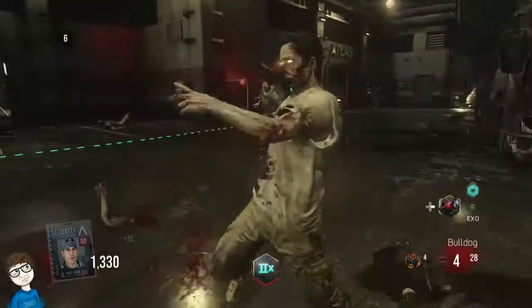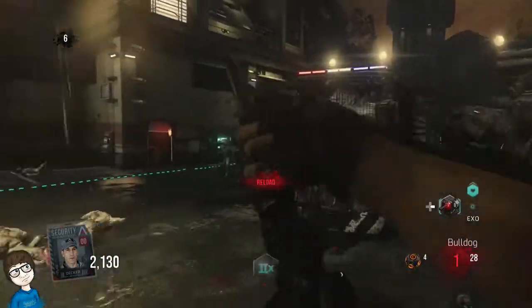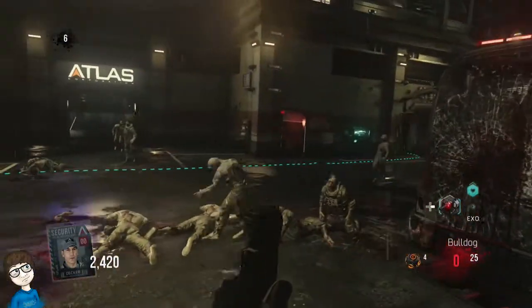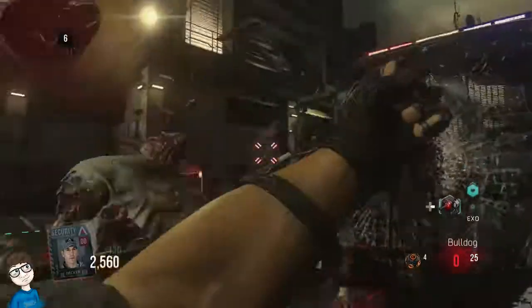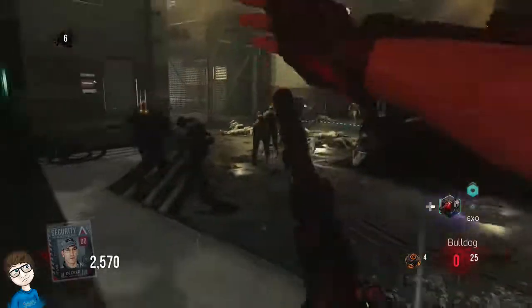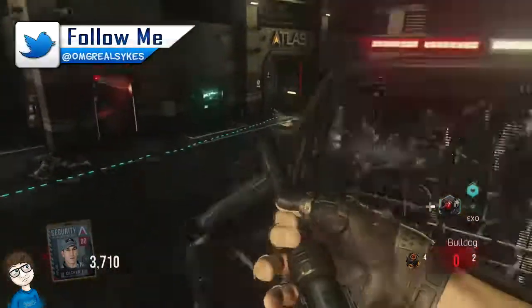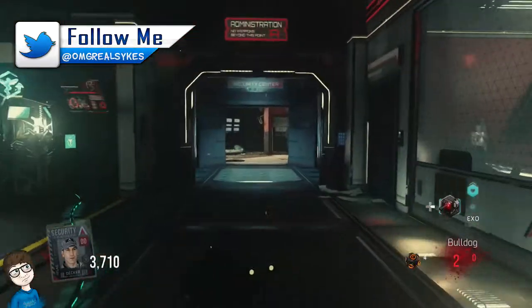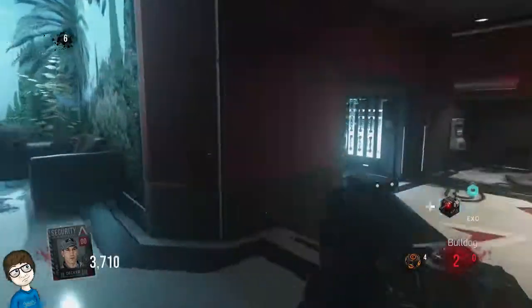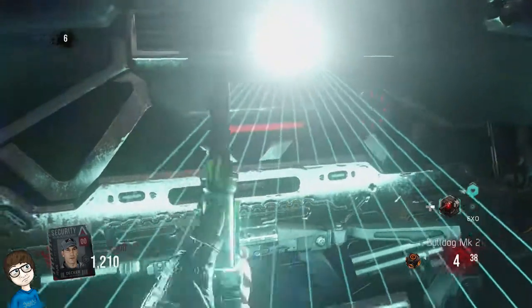By this time you should have an exo-suit, exo-health, and a decently powered weapon. The last step is really optional — you can open up the administration room and upgrade the Bulldog for 2,500 points. From round 1 to 10 it really isn't needed, however once you start getting into round 20, 30, and the higher rounds, you definitely want to upgrade the Bulldog — otherwise you'll never get any kills.